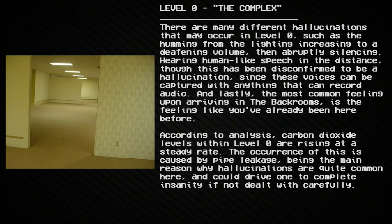There are many different hallucinations that may occur in Level 0, such as the humming from the lighting increasing to a deafening volume then abruptly silencing, or hearing human-like speech in the distance — though this has been disconfirmed as a hallucination, since these voices can be captured with audio recording devices. The most common feeling upon arriving in the Backrooms is the feeling that you've already been here before. According to analysis, carbon dioxide levels within Level 0 are rising at a steady rate due to pipe leakage, which is the main reason hallucinations are quite common and could drive one to complete insanity if not dealt with carefully.